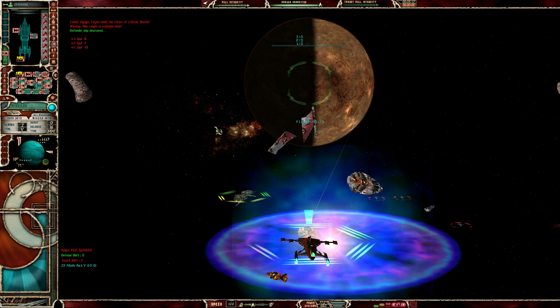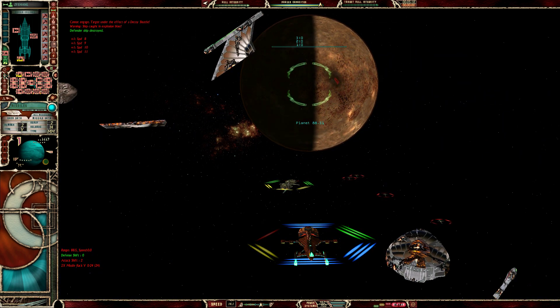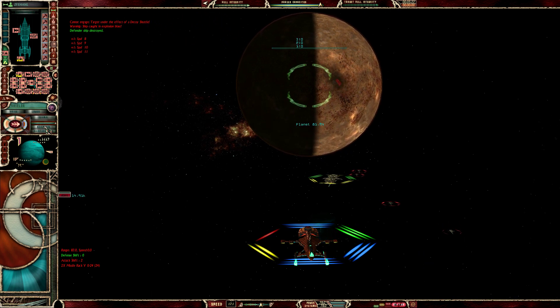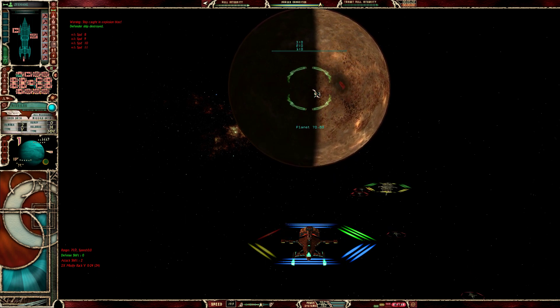Sorry for the top-down view that whole battle — I didn't quite realize I wasn't presenting the greatest view of things. We did take a hit through, not great. However, we should be fine relatively shortly. Let's increase the speed of time as we chug on towards this planet. I am going to increase my speed up to about 24, give ourselves a full forward shield reinforcement, and the moment we hit a range of about 72, we're going to open fire.